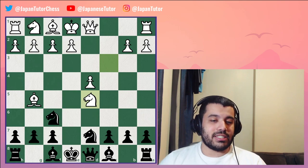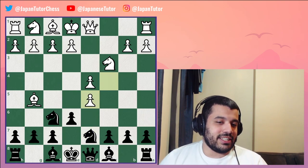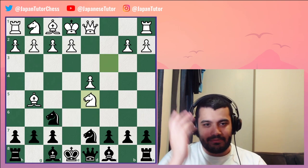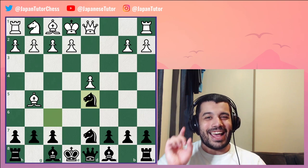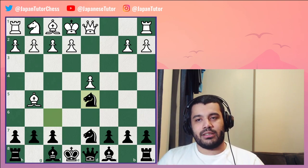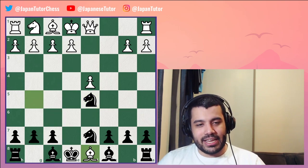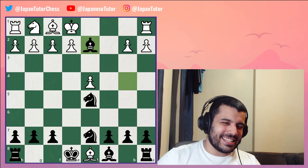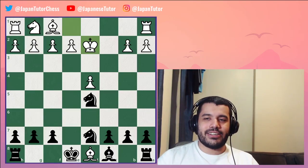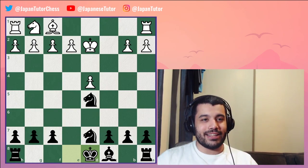Obviously if they take, this is very natural — they think okay, the knight's pinned so I'm just gonna take it, and then take, and then take again. But the knight takes because the knight is not absolutely pinned, it's only relatively pinned. So when you take here, we play this, and after queen takes here, Black has won a piece. How does that look for you guys?